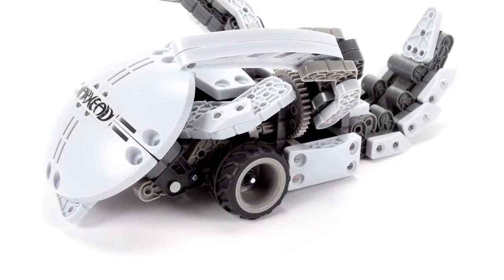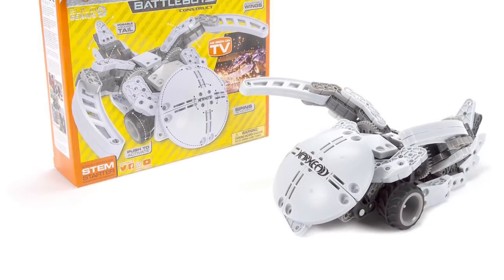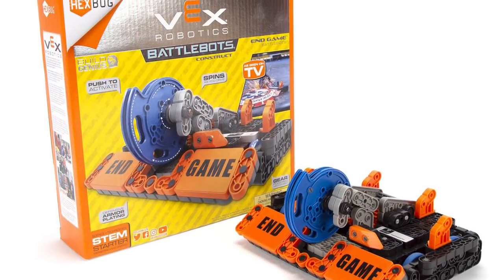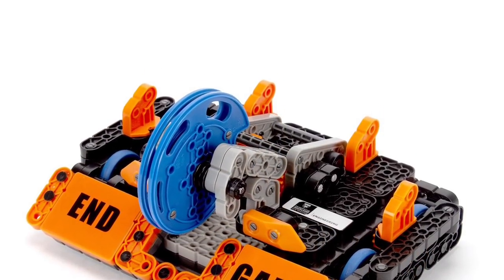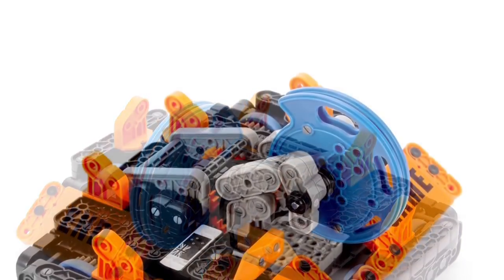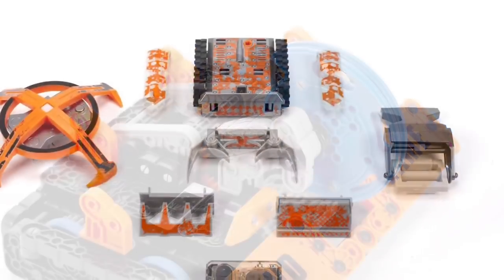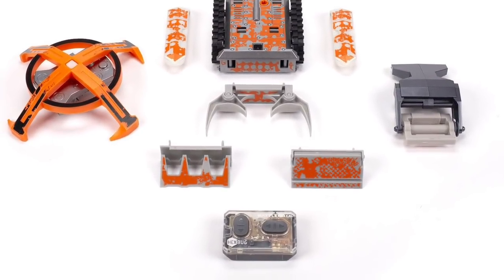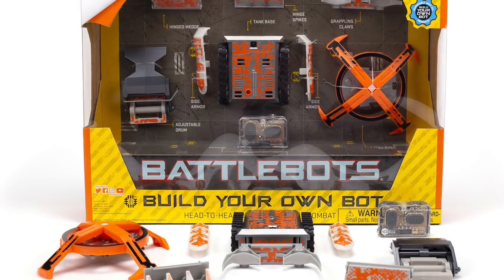But if you can't wait until then, you lucky Americans can bring home some more BattleBots merch that has been released onto the Hexbug website. We have the Vex Robotics kit build Warhead, the Vex Robotics kit build Endgame, and also that new Hexbug BattleBots modular kit with the new Son of Whyachi-style spinner. That has all been released onto the Hexbug website this week. Go and check it out if you live in America — you lucky people, I am very, very jealous.